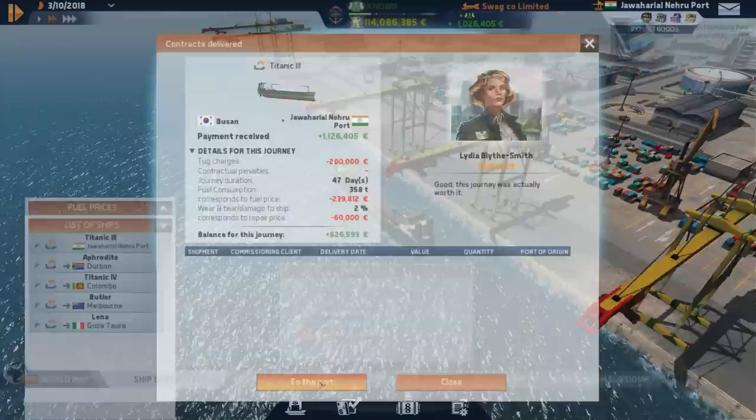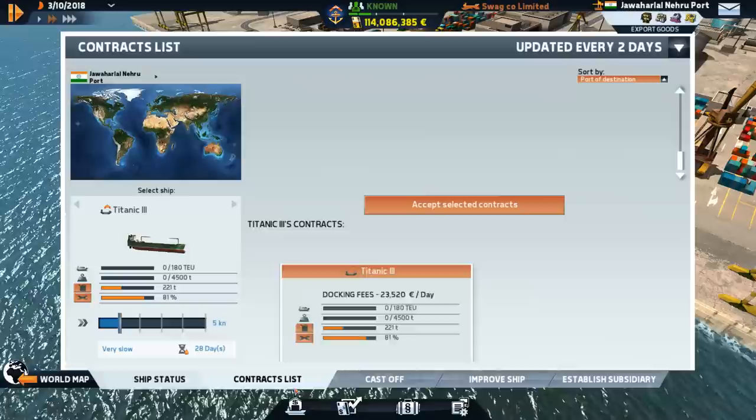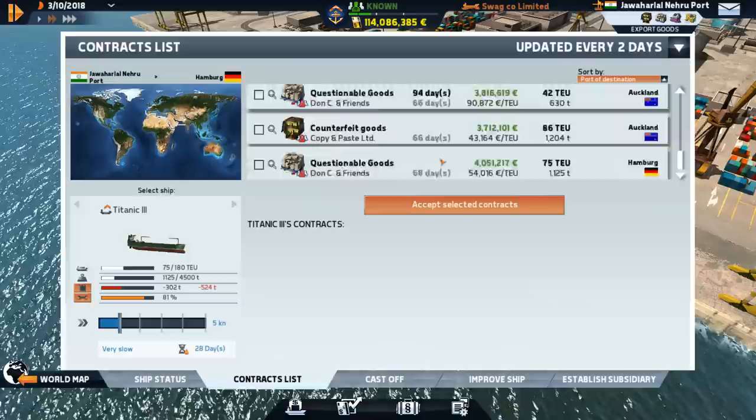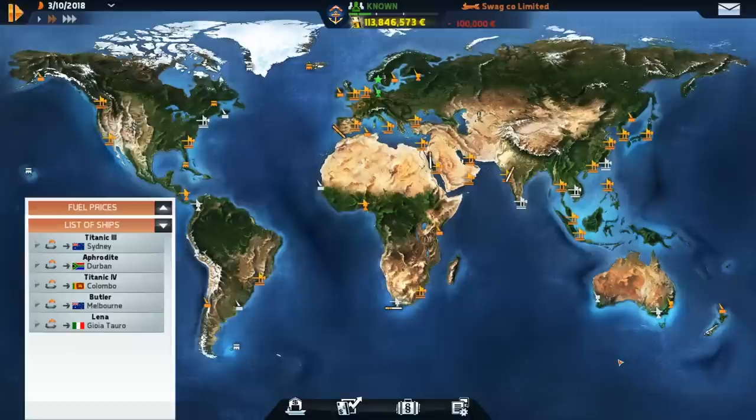Lots of questionable and counterfeit goods coming out of here. Checking up on our ship status — the port fees are still pretty damn expensive, and there aren't many good contracts out of here either. Let's try our luck and see what we can do in Sydney, Australia instead.